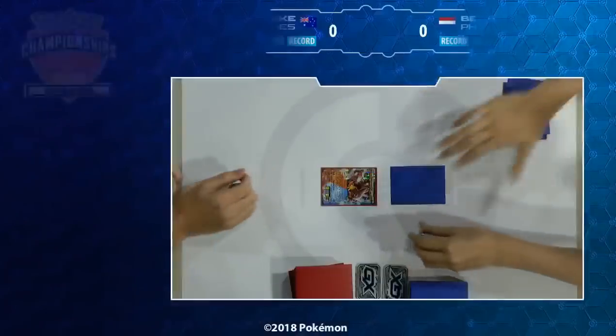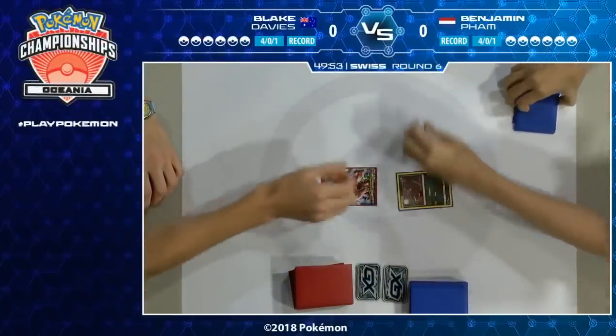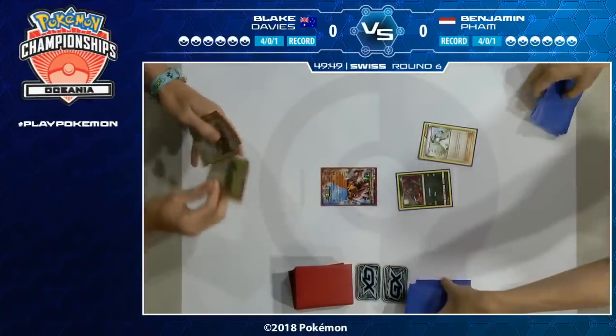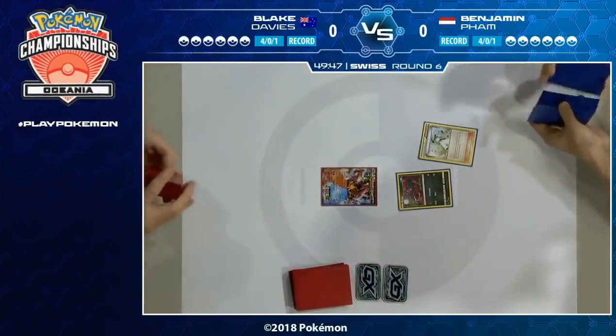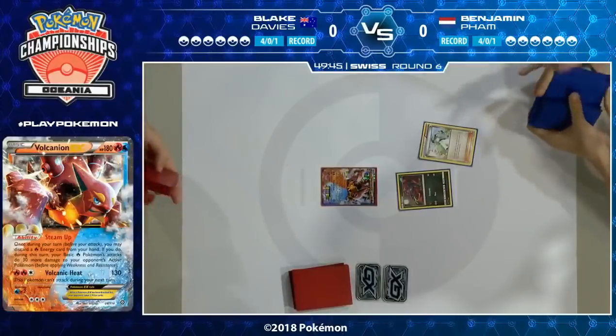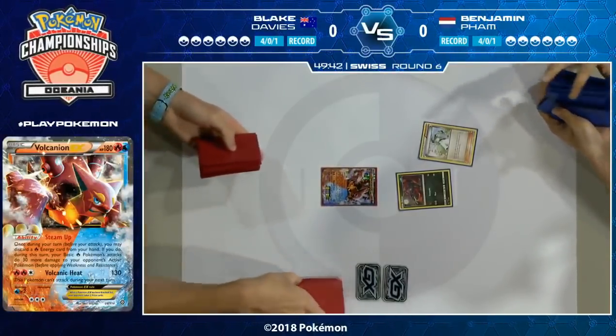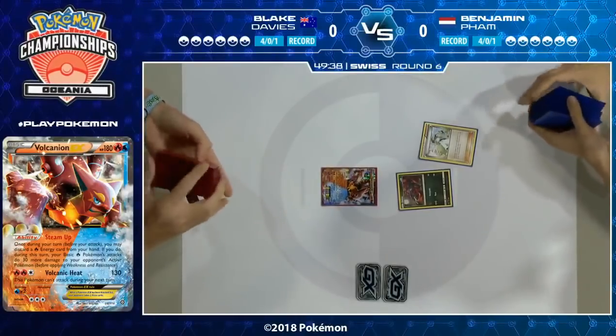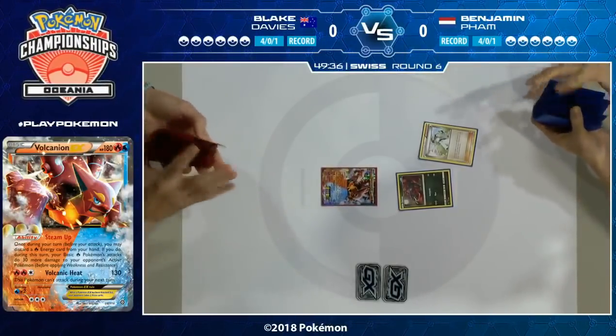We see the handshake — we're going to start Round 6 here at the Oceania International Championships. If you are watching at home, please get on social media, use the hashtag Play Pokemon, and tell us who you're rooting for: the Volcanion deck from Blake, or Benjamin's Zoroark/Golisopod deck.